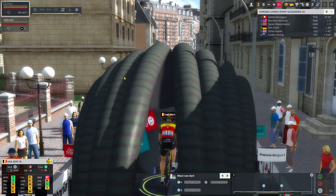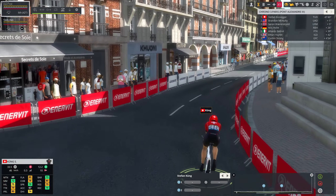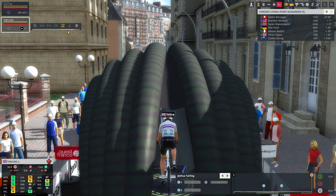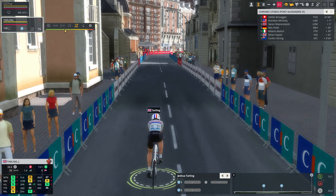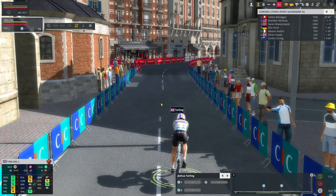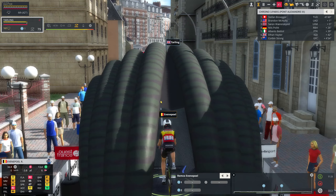Now we go back and Wout van Aert is about to start, along with Stefan Kühn as an outsider. Josh Tarling has a minus one, with 81 time trial and 78 flat stats. We're going to start at 79 with a little bit of micromanagement. Filippo Ganna goes next, followed by Remco Evenepoel, the world champion.